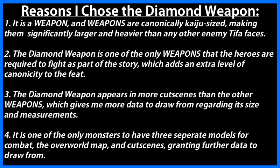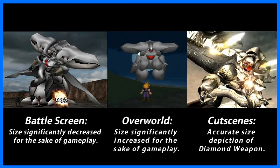Now, the first hurdle in figuring out the Diamond Weapon's weight was figuring out which version to measure. You see, there are three vastly different sizes that we see the Diamond Weapon have: the Diamond Weapon you see in the battle screen, the Diamond Weapon you see on the overworld map, and the Diamond Weapon you see in the cutscenes.